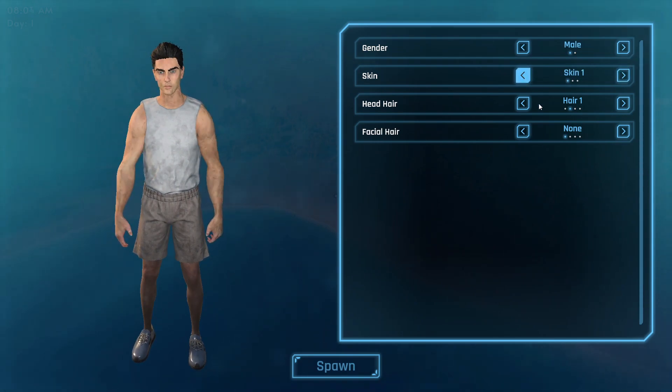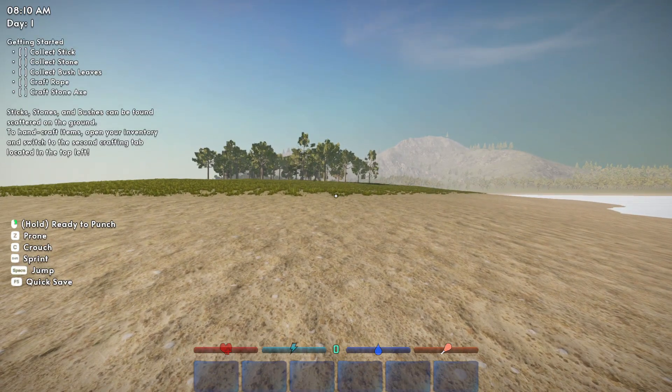We've got a couple different skin colors and we'll go tan because I work outside. Hair — let's start at the beginning. Not you, big guy. Yeah, I think you're probably the one to go with. Facial hair — this is what I really have in real life. So bam, spawn in.